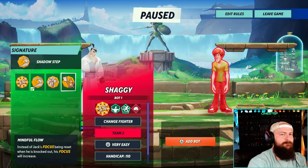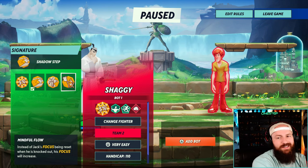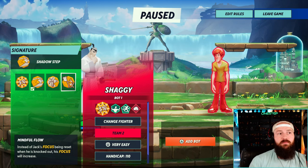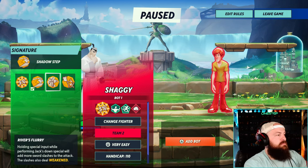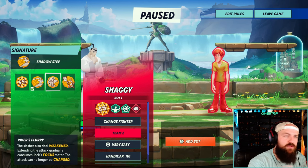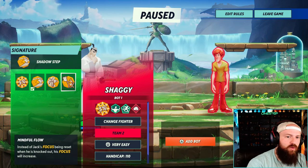I use River's Flurry here and there, but by far my favorite one is Mindful Flow. Instead of Jack's focus being reset when he's knocked out, his focus will actually increase. This is just too good, because that way whenever I die, I don't have to worry about my focus resetting and having to build it back up throughout the fight. Using your focus for armor, enhanced special moves, being able to gain more health, doing all of that more often even if you get rung out — I think that's just better than anything else. Your down special by itself is already really good, River's Flurry isn't really needed too often, and Shadow Step — the counter is already good enough. Why not get more of all of that more often with Mindful Flow?